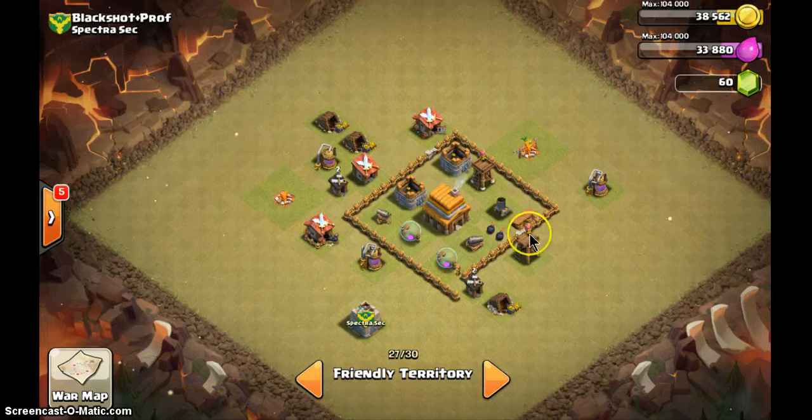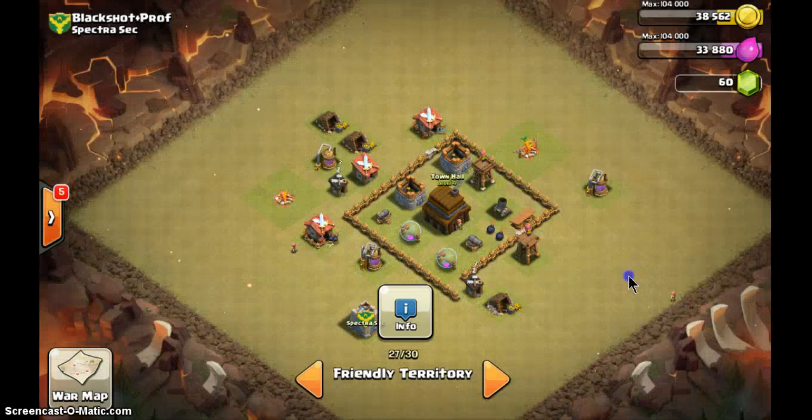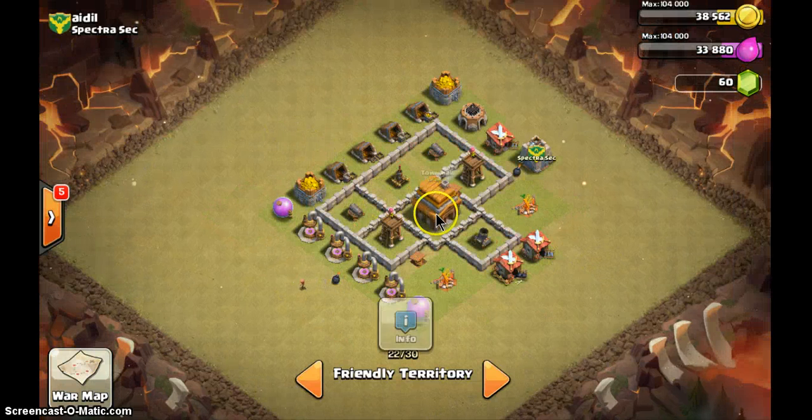This one is Black Shop Pro — not very pro. One wall to protect everything, typical mistake. There's a hole here — for what? This is Town Hall level 4, just copy my base. This base — any player can three-star it; I think even my own level four Town Hall can three-star this one. You need to change right now.